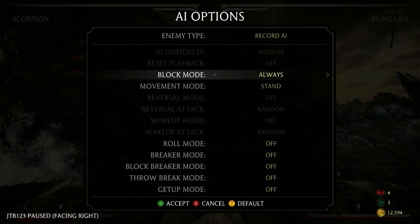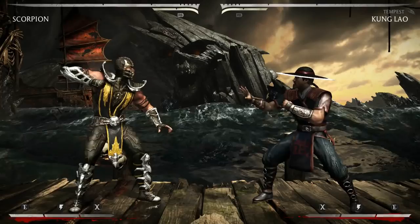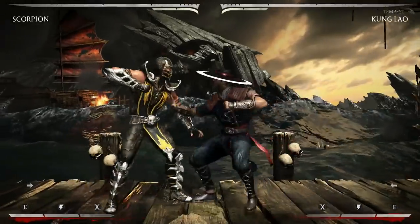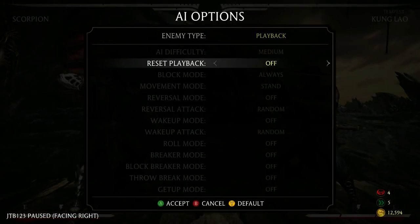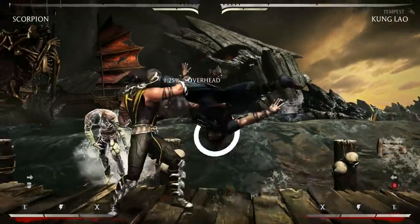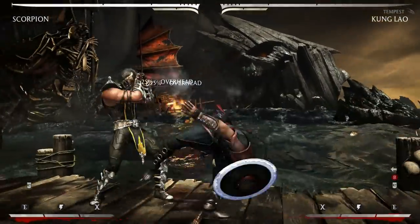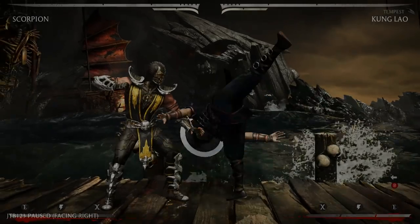His next one is forward 4, which is the double overhead. The key thing to note about this move is that when you go to punish it, make sure you're going for your punish as soon as that second kick is blocked. If you wait until he lands, he can actually block your punish. So make sure you're not late — as soon as you see that second kick blocked, go for your punish. Use 1-1.